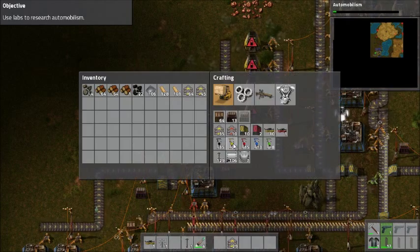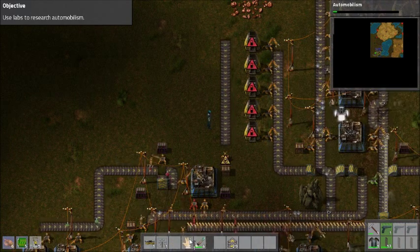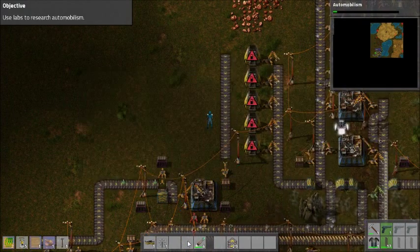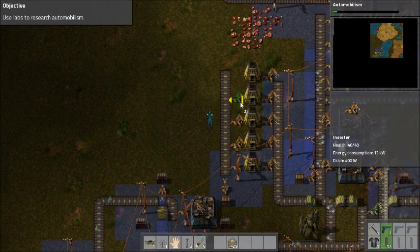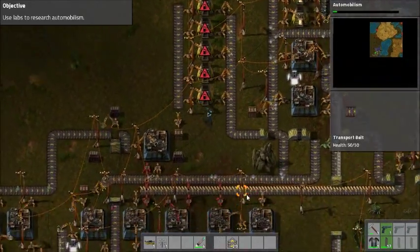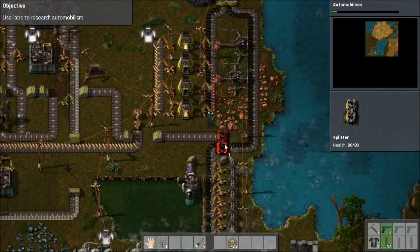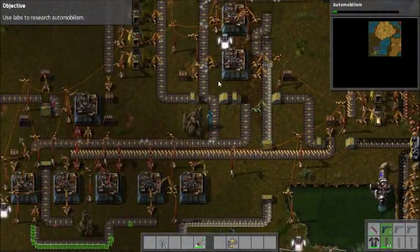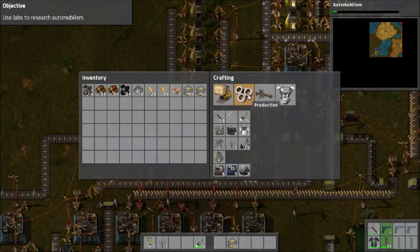And a chest, and one more of these inserters at the bottom like this. Make another electric pole. There. That'll do. There we go. Let's make one more, and a light.